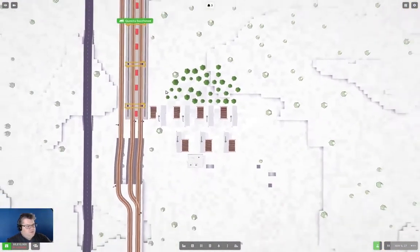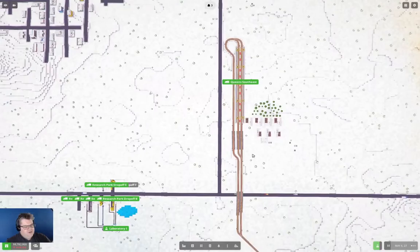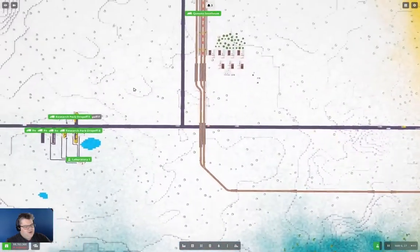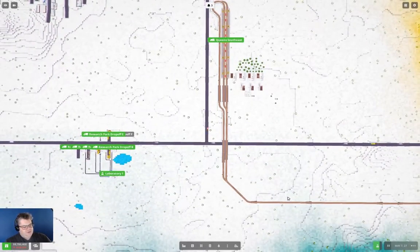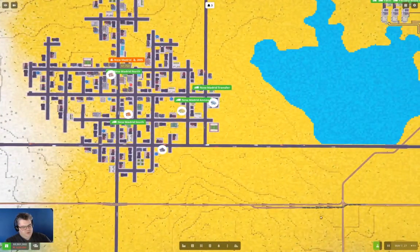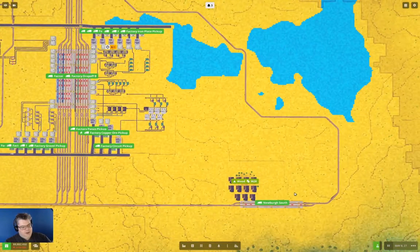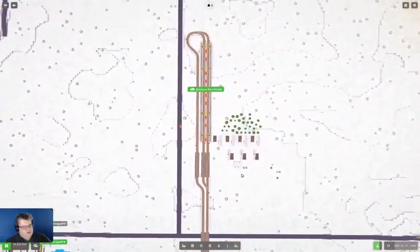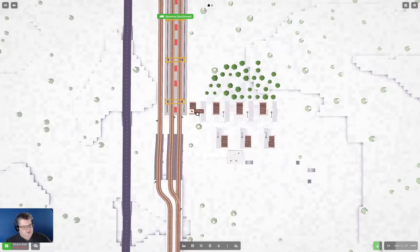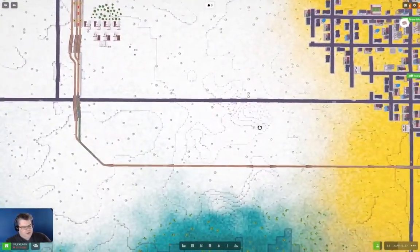The wood deposit has been depleted. Now we just need to wait for these to be drained, and then I'll change the source for the trains to go to the other source there. Then I'll take this business out and it will simplify some stuff over here. Let's up the tempo again and we'll just see — the next train after this one, I think, will clean it out.